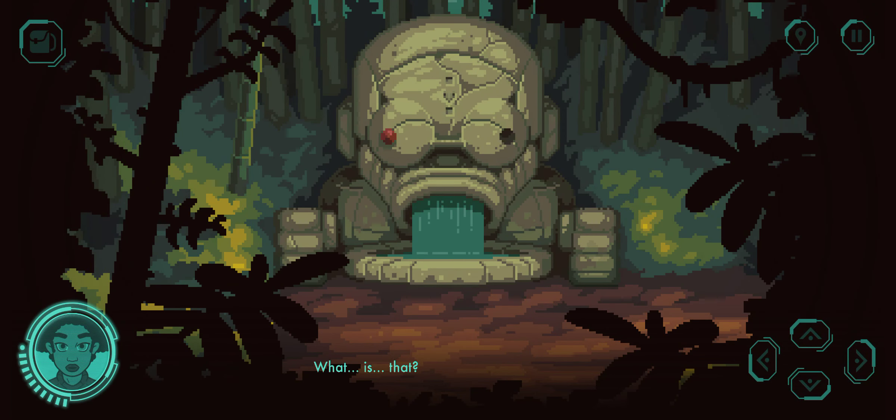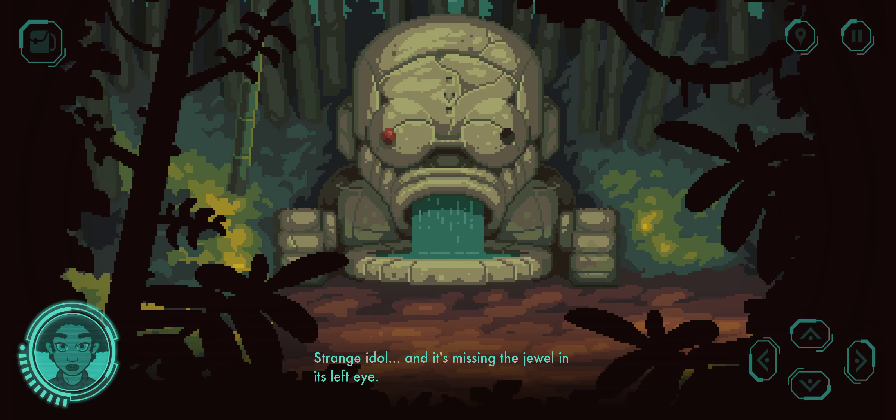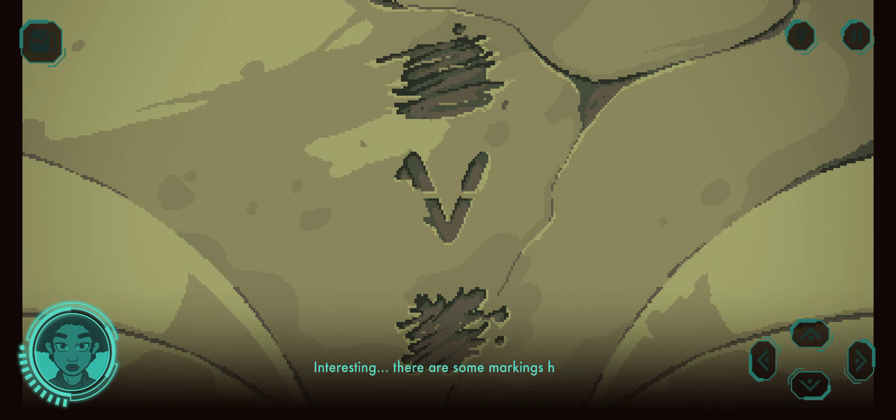What is that? Is there a civilisation here? Are there people here? Oh, space — where am I? It's filled with water. Strange idol, and it's missing the jewel in its left eye. There are some markings here: a blank spot on top, a V in the middle, and a blank spot on the bottom.